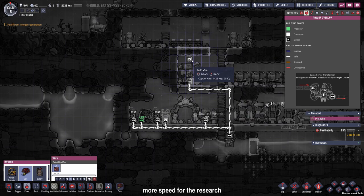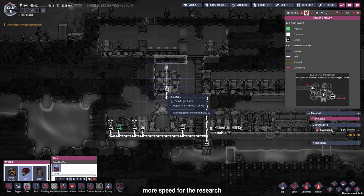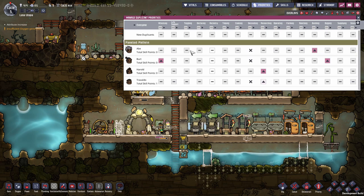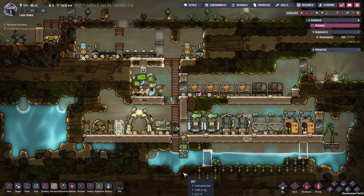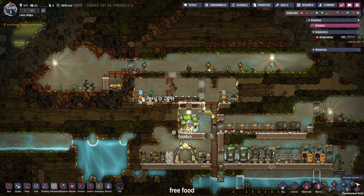After placing our light source we just have to connect it up to our power grid, preferably through a wall so the cable doesn't show. To focus the attention of our duplicants even more, our researchers should not be operating the hamster wheel — they should only focus on researching. I really wanted the research for park signs to be done in this cycle and potentially even build them.